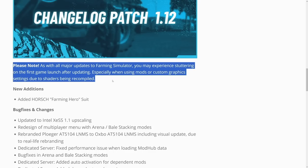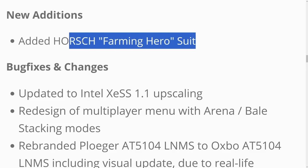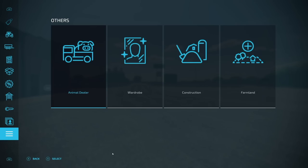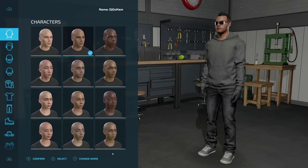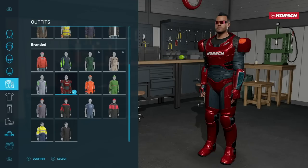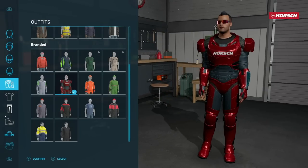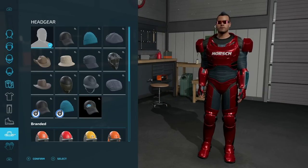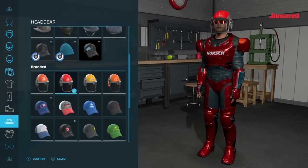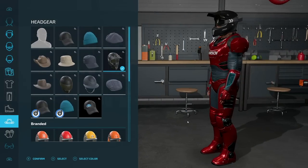So what do we have? They've added the Horse Farming Hero Suit. You can find this once you're in the game — if you have an existing game save — by going into your menu and going over to Wardrobe. The suit looks great. We might be able to find a helmet that works with it, though it doesn't look like there are many great options.